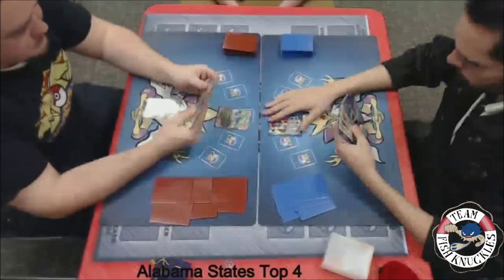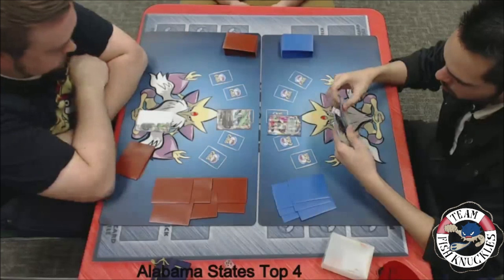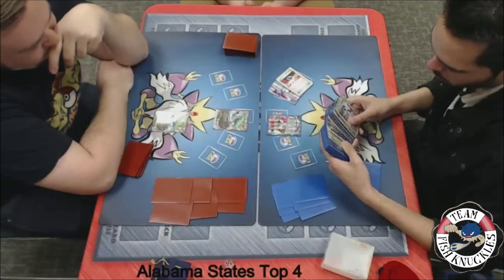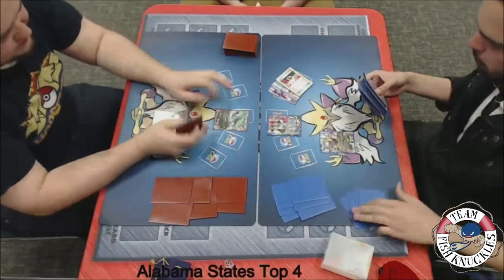Jose starts with a Hoopa — that is not who you want to start with in this game. Usually you want to use the Hoopa later on to discard stuff, so that's not good. We see an Ultra Ball discarding a Seismitoad and something else. I'm not sure what the other card is, but I know one is a Seismitoad. We'll see a Giratina coming down.